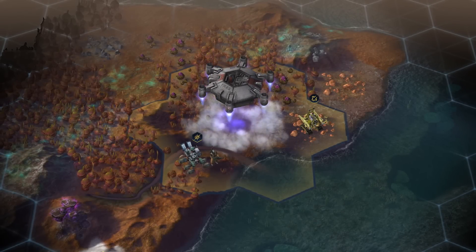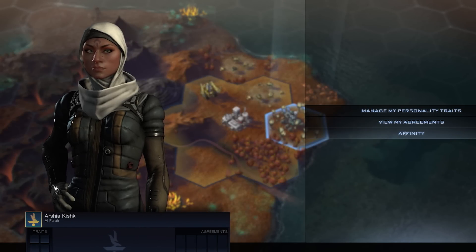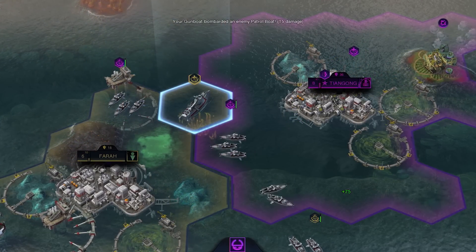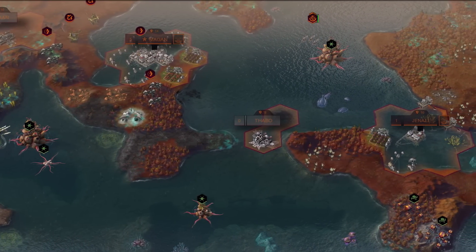One such faction is Alphala, led by the cunning Arshia Qishq. Alphala are a determined and self-reliant people who place community and brotherhood as chief values of their society, and strive to uphold the honor of those that came before them.